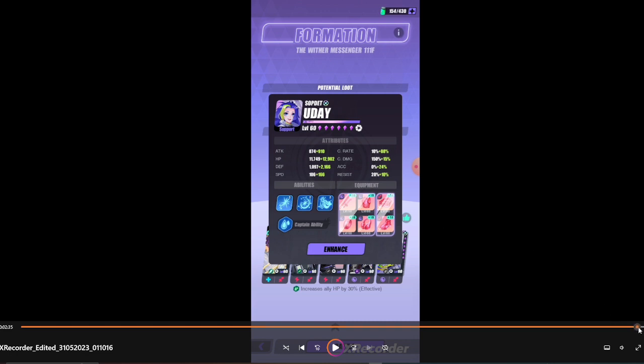So this is basically the team idea for how to beat Victory Messenger 110th floor. Hope this video can help those of you having difficulties with it. The main core units are Oli and Uday — that's all. Thanks for watching, hope it helps you out.